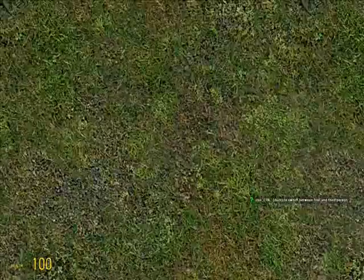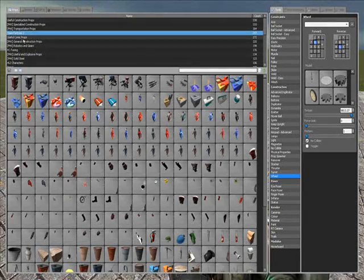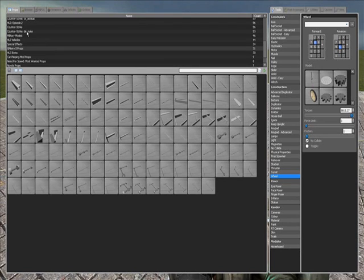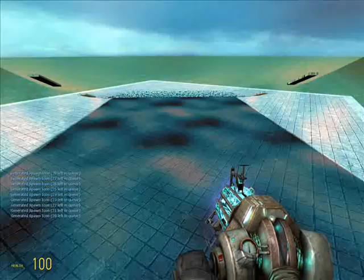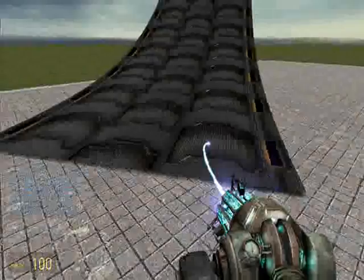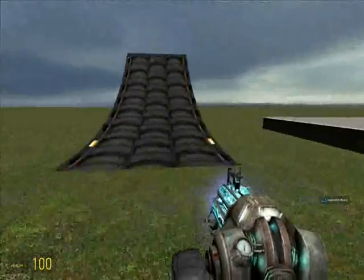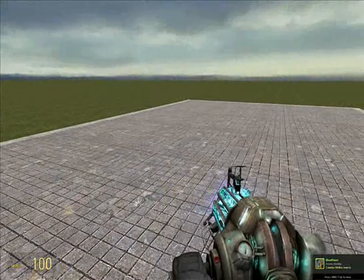Once you get into downloading add-ons, you can go into props and spawn cool stuff like jumps. You can spawn cars and go off the jumps — it gets a lot cooler than this and there's a lot more stuff you can do. If you keep watching, I'm going to join one of my maps that I made and show you something I built.